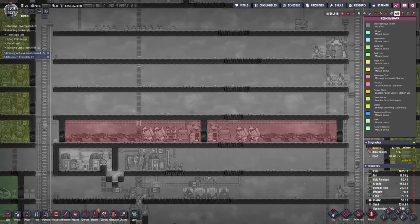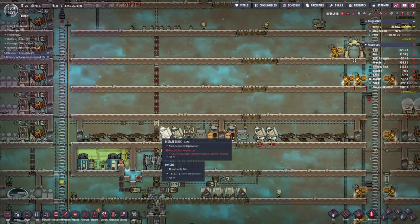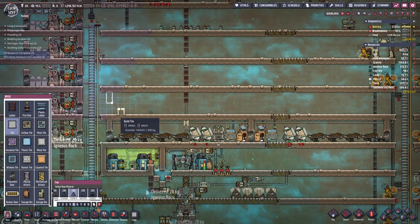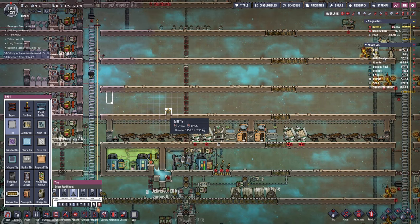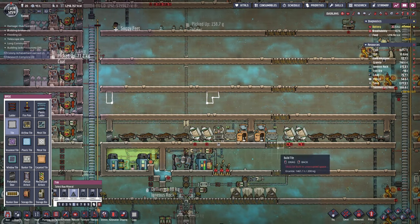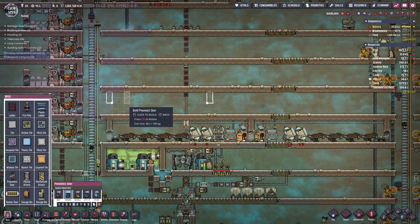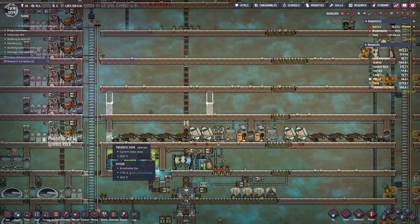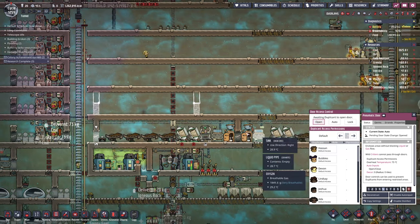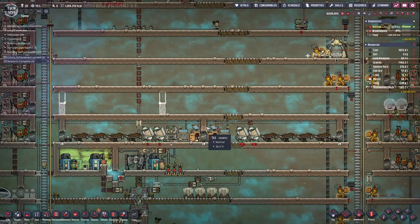Let's get the massage clinic going. Counting out 16 tiles — I believe that's the maximum size unless I screwed up my counting. Also, it makes the most sense to keep these doors open so our dupes don't have to open and close them. I don't think there's any reason to have the doors closed. I've done that down here and all of those rooms are still counting, so I think that's fine.